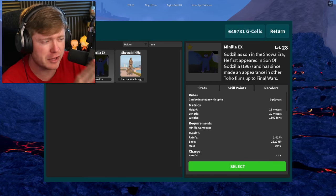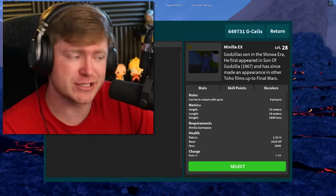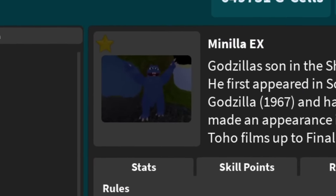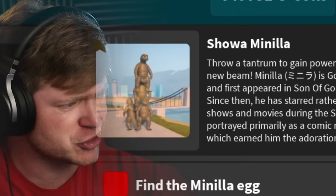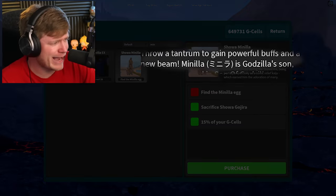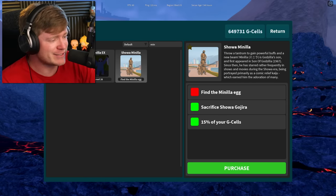Like I said in the previous video, I thought this character would change a lot - it doesn't look like he's changed at all, other than his name. We did get the name right: Manila EX. To the right of Manila EX we have 'Show Manila.' Why are there so many? Throw a tantrum to gain powerful buffs and a new beam - we got a beam with Manila, that's what I like to hear.